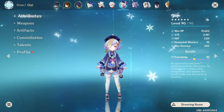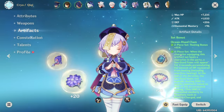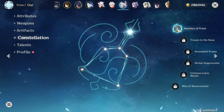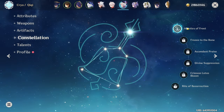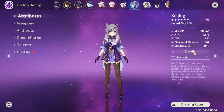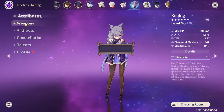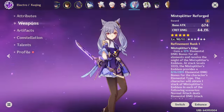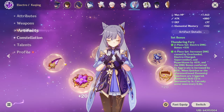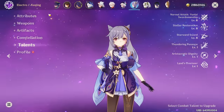Qiqi is rocking the Sacrificial Sword — actually the Skyward Blade — with 4-piece Ocean-Hued Clam, C1. I got one copy from the standard banner and then lost a 50-50 to her, and she is 8-8-8 in talents. Kaeya is at 70 crit rate, 192 crit damage, with 140 EM. She has one of my Mist Splitters, which looks really good on her, with 4-piece Thundering Fury, C0, and 8-8-8 talents.